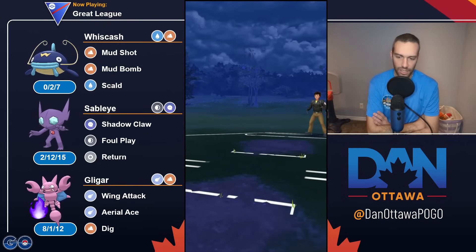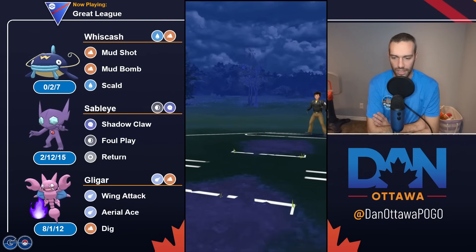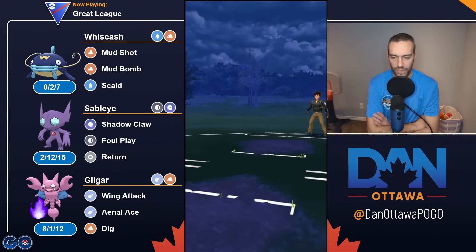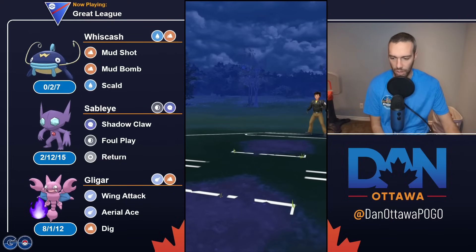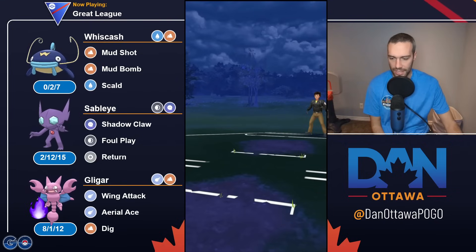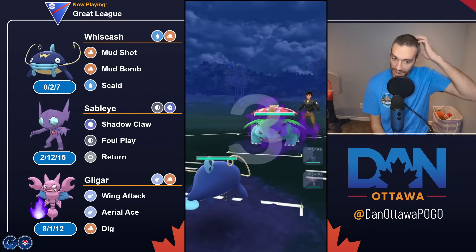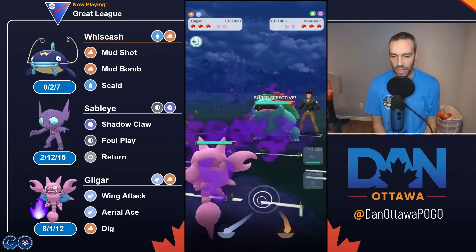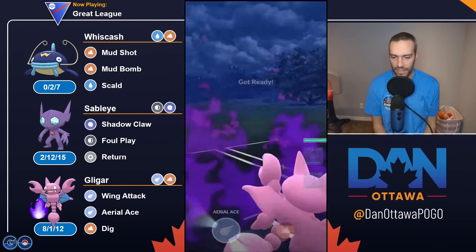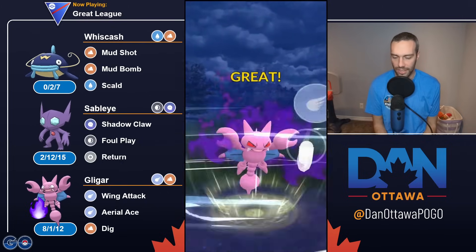Could use Lickitung or Sableye. I already talked about how I did an all-safe-swap team with Poliwrath, Gligar, and Lickitung before. So I put in Sableye as the safe swap. That is the team. It's one of those where you don't need to leave unless you see a Grass — if you see a Grass, you get out. The good thing is both Sableye and Gligar can act as safe swaps.